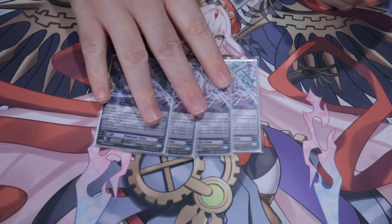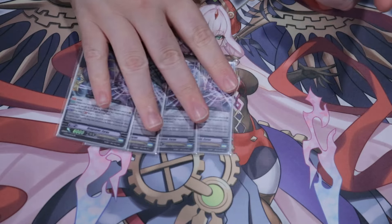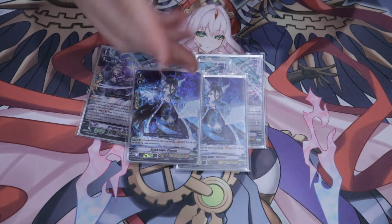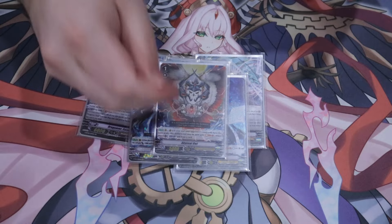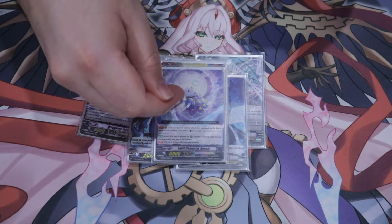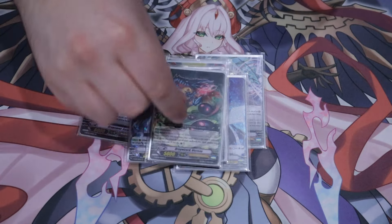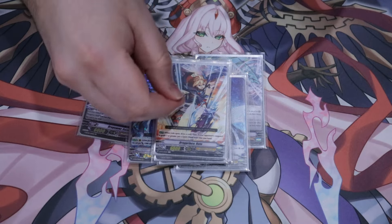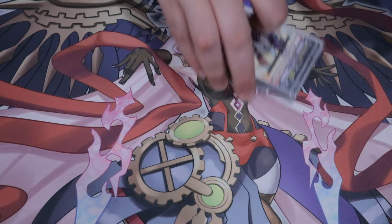We also have four Esros — typical for Luard decks to have this for recurability. Two Counter Chargers slash 11k Attackers. One Abyssal. One copy of the Hanali for the Slamdown. One Vecru. And then one copy of the Drag Prince for your standard starter.